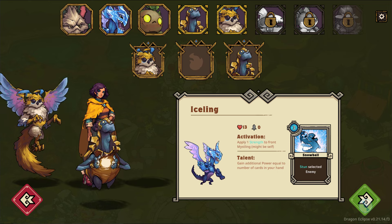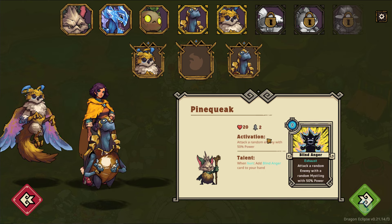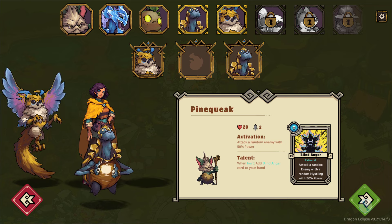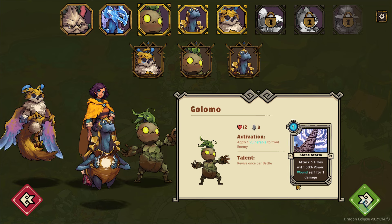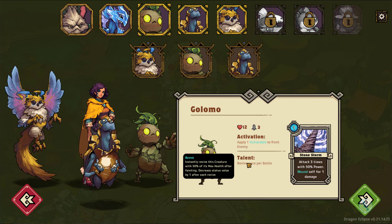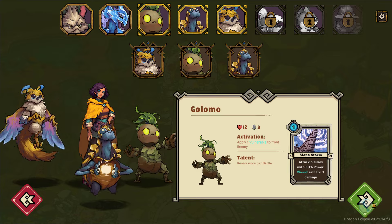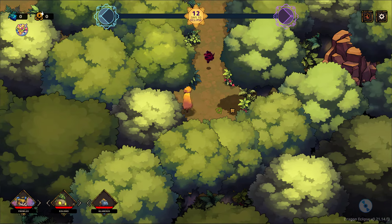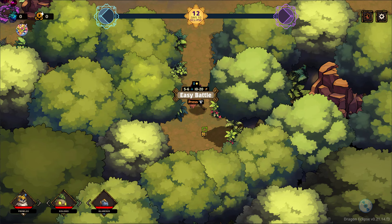I could go Golomo with Galrexus. Or I could go for attacking. Now, if I'm having a front row as Galrexus I'm looking to defend — I probably won't win with attacking. So I'm going to go with Golomo. He also can revive once per battle for free, which means he can stay alive for a bit longer, and the Vulnerable effect will be strong.